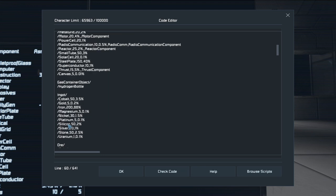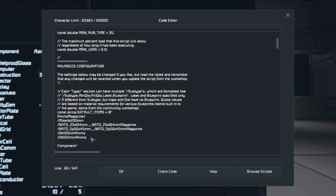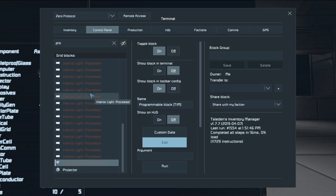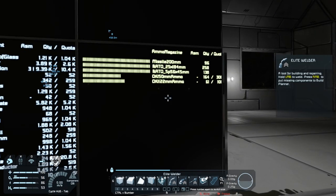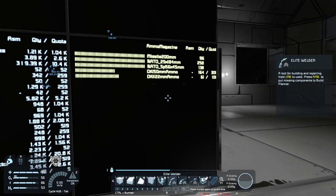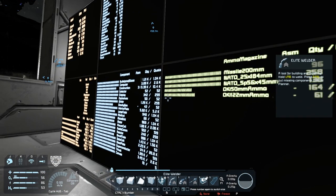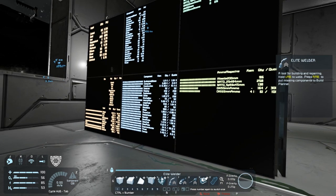We've got ammo magazine, component, gas canister, and so on. You can add additional things here. What I did is I added 50mm ammo and 122mm ammo — I can do the rest for the others but I don't need to at the moment. The name you want to use will appear here if you've got it in inventory, even if it's not in the script, which means you can use the name on the screens to add to the program.